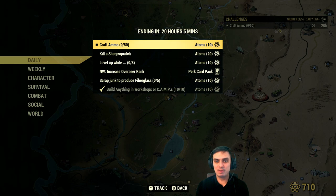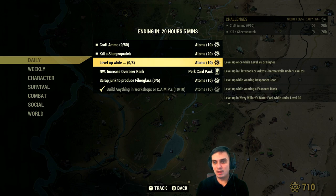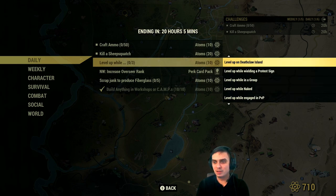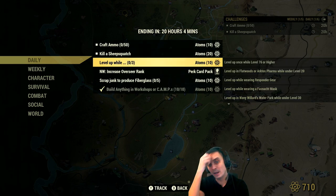We've also got craft ammo - 50 ammo - and you will get an additional 10 atoms, which is pretty easy. Kill a sheep squash: I usually do it if I see the free range event; if I don't see it I don't bother looking for the sheep squash, it's just a little bit time consuming. Then if you level up and complete any of the following sub-challenges at the same time, once you level up you'll get an additional 10 atoms. Those are: level up in world at level 94, engage in PvP naked in a group yielding a protest sign at the Death Wall Island waterpark, or be level 30 wearing a gas mask with responder gear at Flatwoods or Agritourism Farm, or be under level 20 or level 76 or higher.